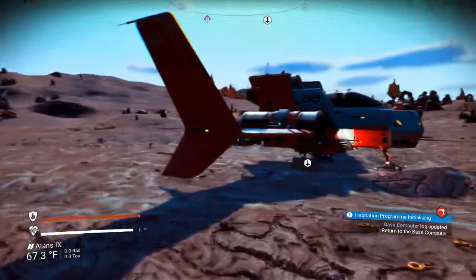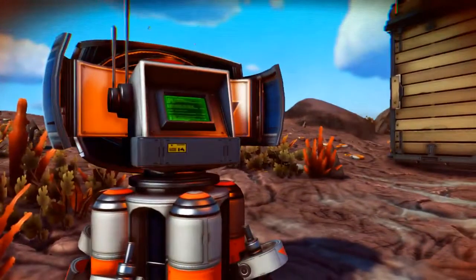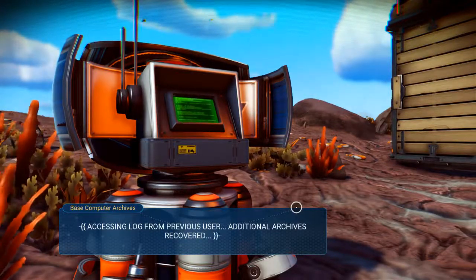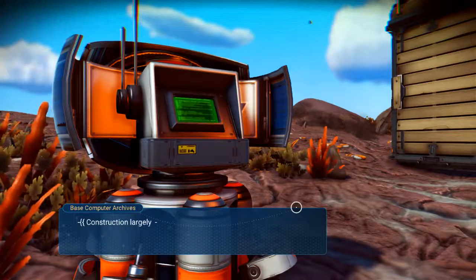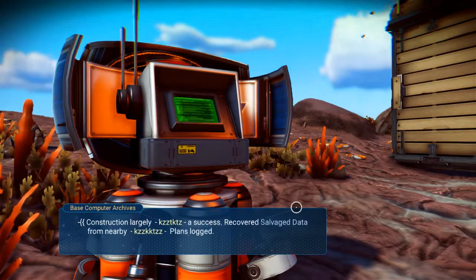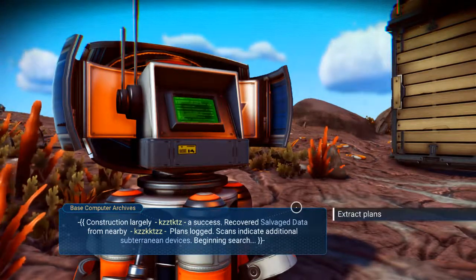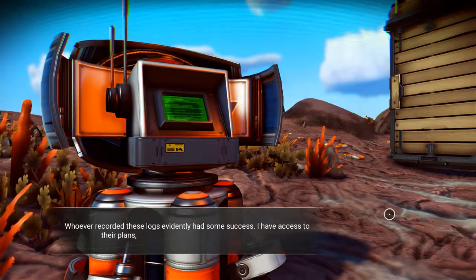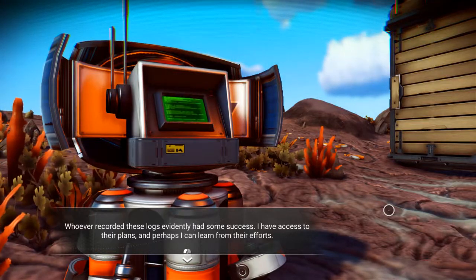I've completely forgotten what they're called now, but yeah they're a thing anyway. Accessing log from previous user — additional archives recovered. Entry 4925E follows: construction largely a success, recovered salvage data from nearby plans. Logged scans indicate additional subterranean devices, begin searching. Whoever recorded these logs evidently had some success — I've access to their plans and perhaps I can learn from their efforts.